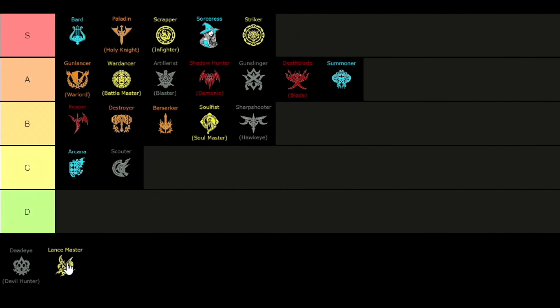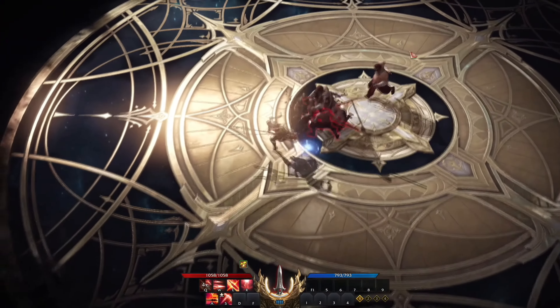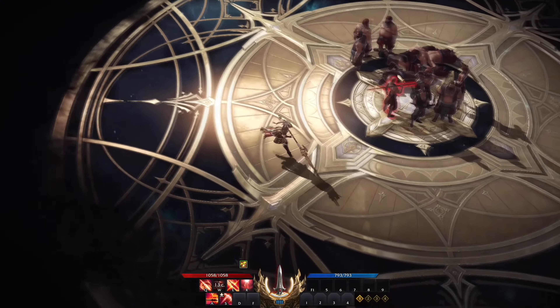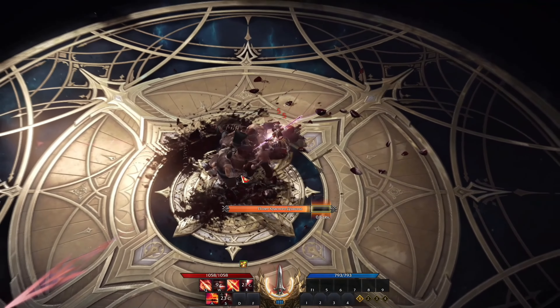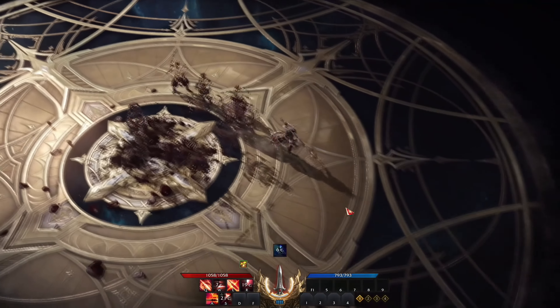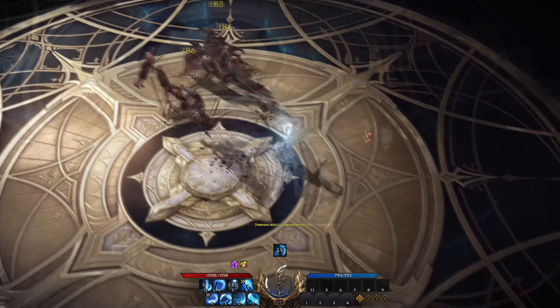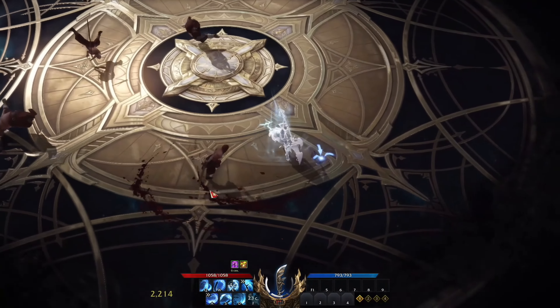For the last C tier class we have the Lance Master, also known as the Glavier. The Glavier is a spear-wielding class that is very fast-paced and has to swap between two different weapons, though easier to manage than the Dead Eye. The Glavier has to charge three bars and then swap to the other weapon to get a huge damage boost. This is the only class with a real counter skill that is very useful in raids, and I really do recommend every player to at least try this class out.